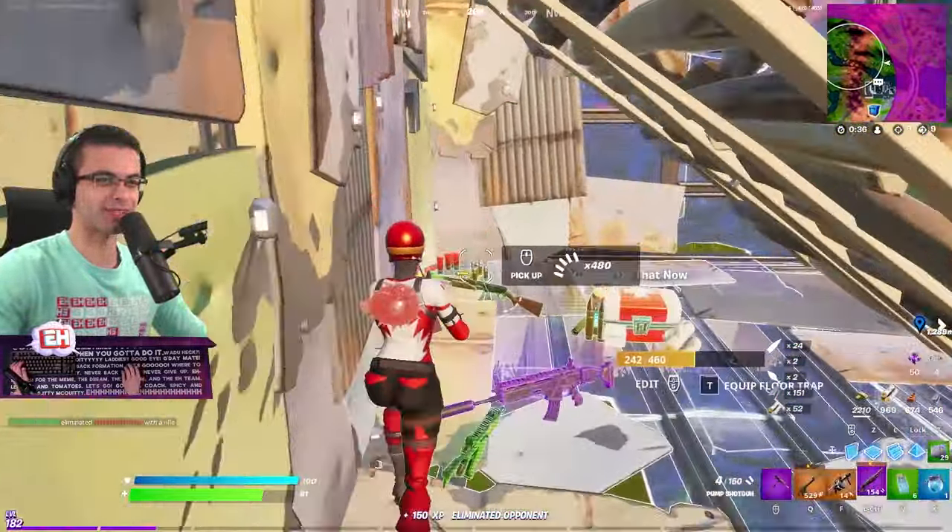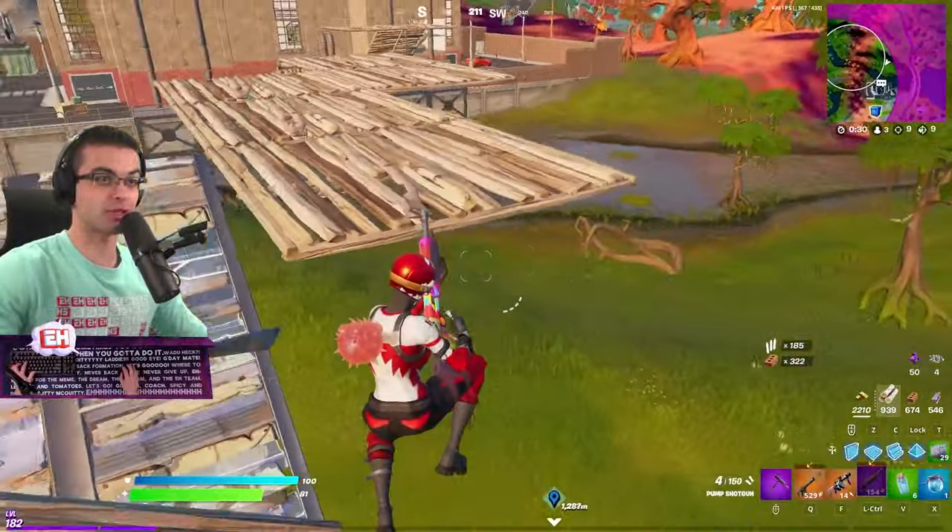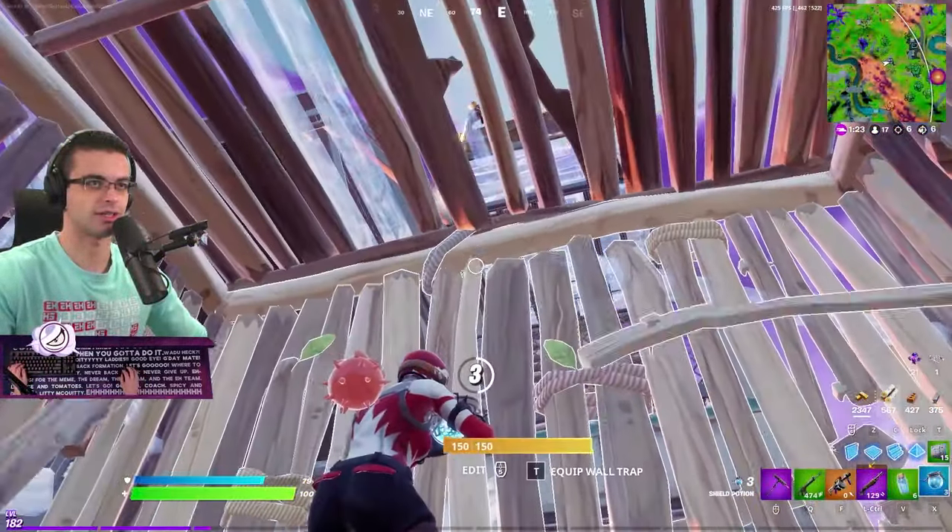Fast fire — that strategy works so much better because they're expecting a window edit and for you to pull out your pump. They don't expect you to just shoot through the wall. Oh there's someone here — he's got a shocker.